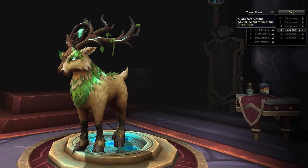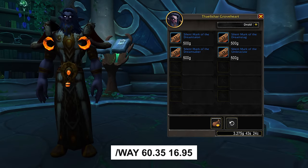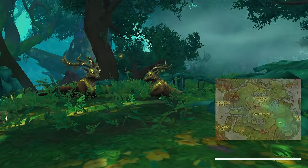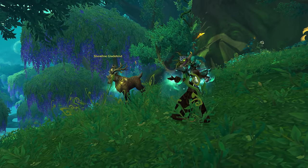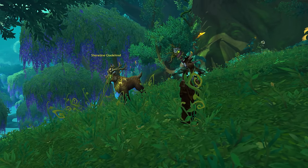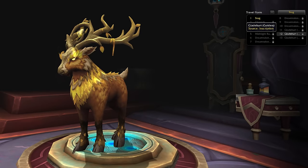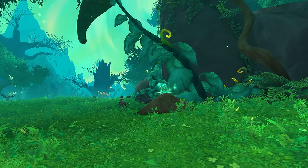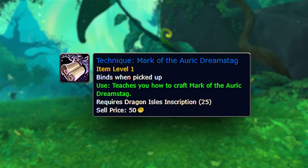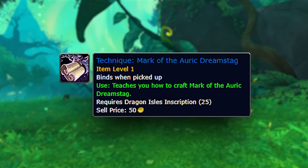We also have a few Dream Stag appearances for your travel form. First up is the green variant, which you can obtain by purchasing a Mark of the Dream Stag from Groove Heart at the Eye of Ysera, then using it on Dream Stag mobs throughout the Emerald Dream. Keep in mind you have to attune a number of Dream Stags before unlocking the appearance. If you want the gold version, you will need inscription or have somebody else craft it — but first you need to obtain the recipe, which you have a chance to get every time you plant a plump Dream Seed during an Emerald Bounty.